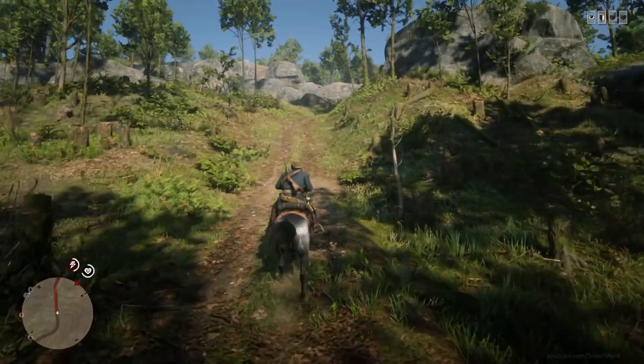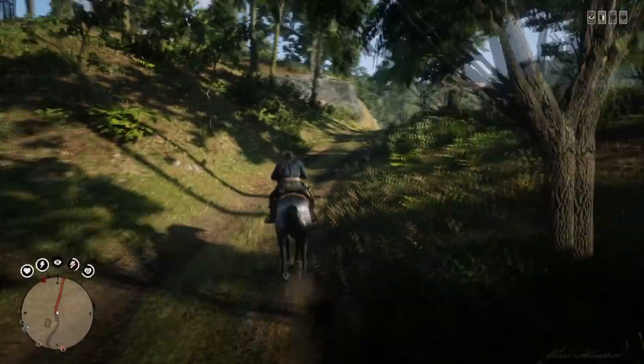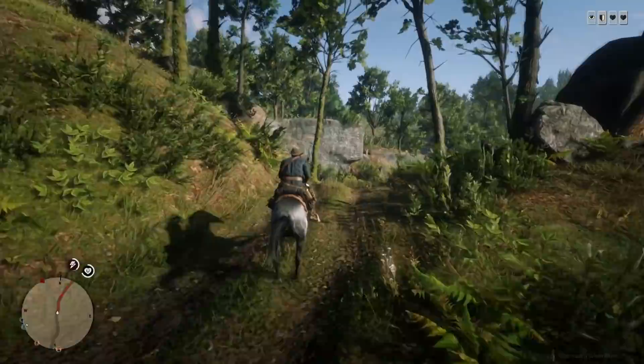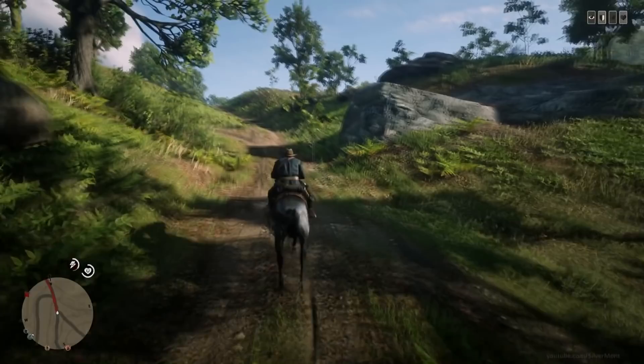Honor is like weight in that it will change depending on how you play the game. High honour comes from looking after your horse, taking certain choices in missions and helping people. Low honour — go and attack and kill random people. There are some story missions tied behind low honour and high honour too, worth pointing out. There is also an NPC in the game who you can pay to instantly swap your honour to the opposite. Once you've made your character and played through the tutorial, you're good to go.